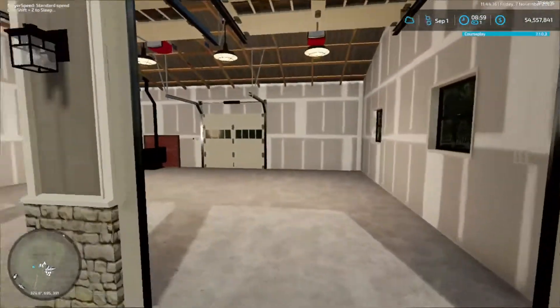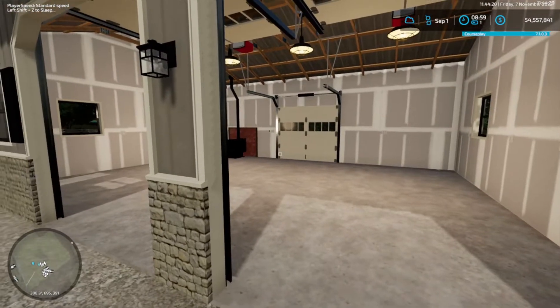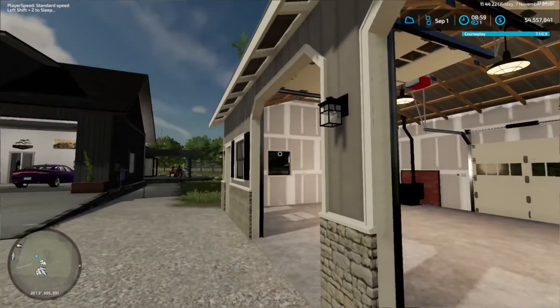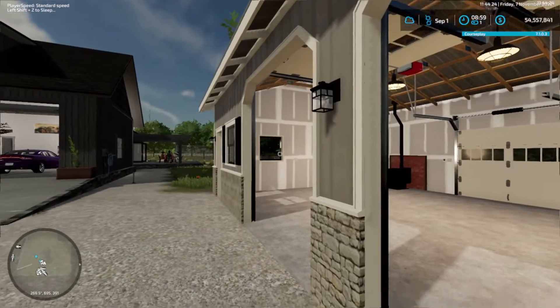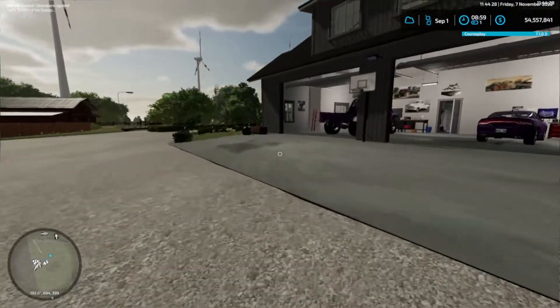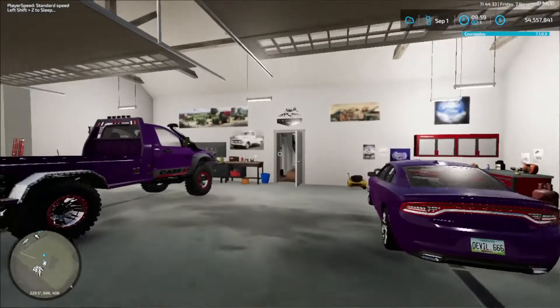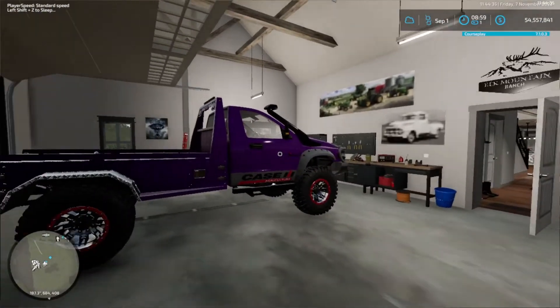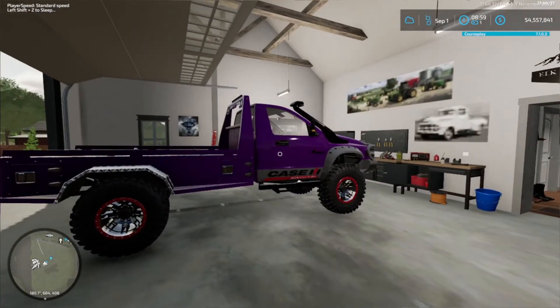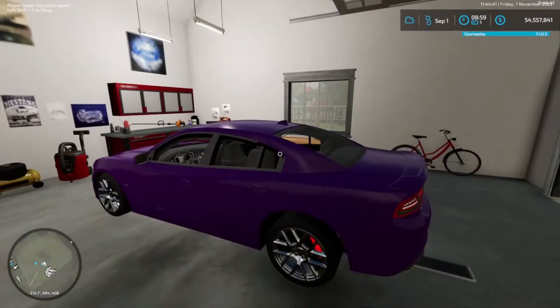We've got another shed here to store vehicles in - we're still doing a few little bits and pieces in here that have got to be finished. The main house - everybody's seen this house. We've got my vehicle here for the farm and whatever, and the wife's got her car here.